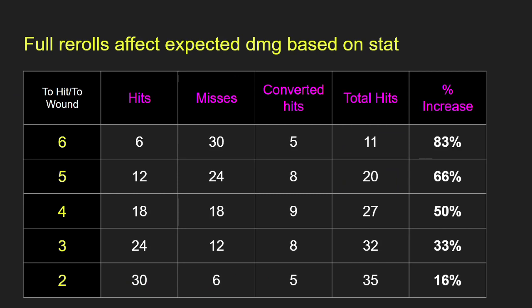Looking at the chart, as your to-hit or to-wound modifier gets worse, rerolls become more impactful. With a 2 plus to hit or wound, full rerolls only give a 16% increase in damage. But if you are hitting or wounding on a 6, full rerolls give an 83% increase in damage.